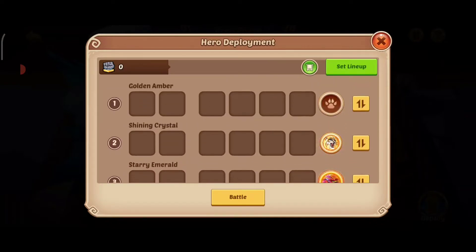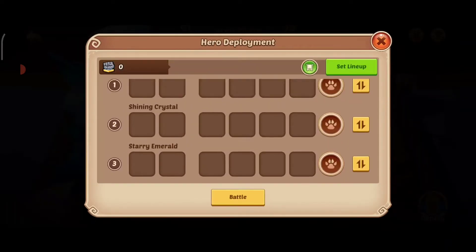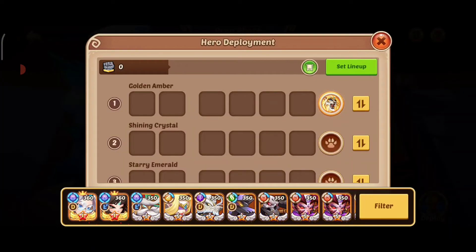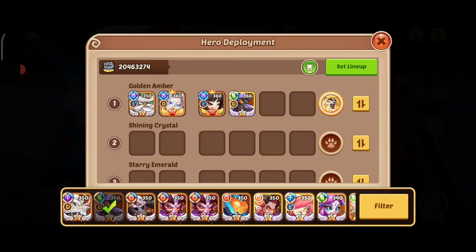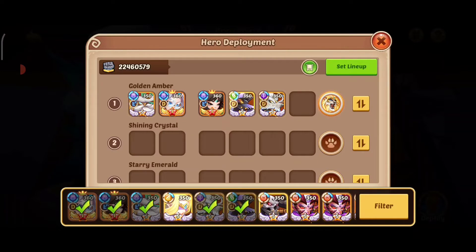We're going to reset everything. First off is Golden Amber — we're going to put our best pet here and our best lineup first. It's going to be our Transcendence heroes plus Drake and this one right here.